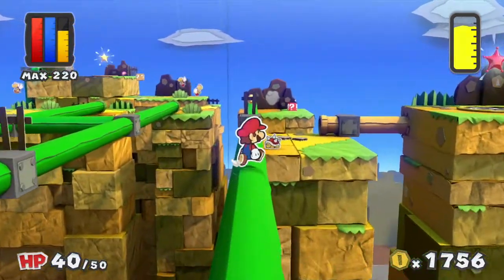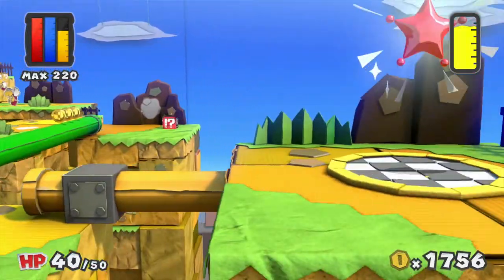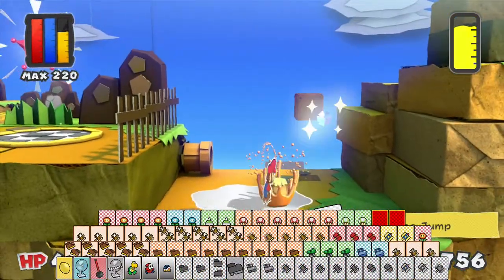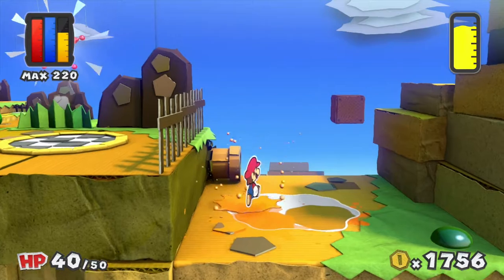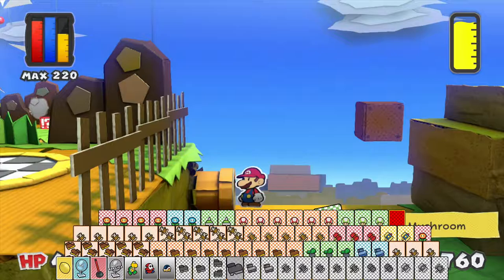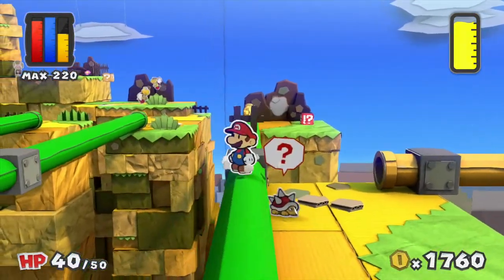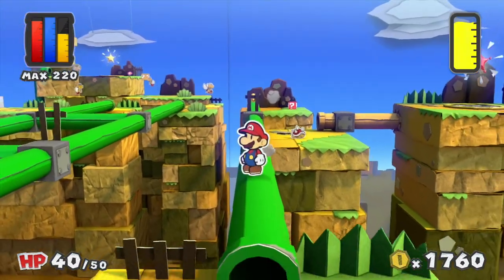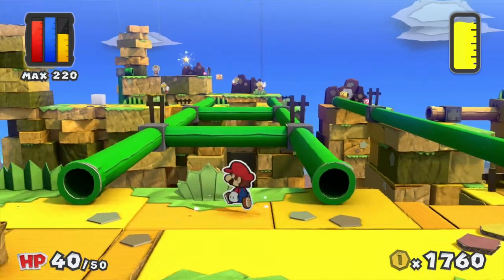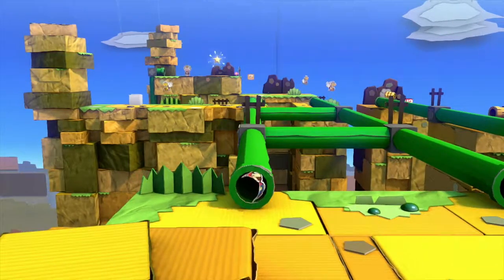I'm not going to grab the mini paint star here — I just want to head through this pipe because there's something interesting over here, namely a giant colourless spot and a colourless line jump. Colouring in this gives us a 1-up mushroom, which I'll probably use during boss battles or near the end of the game. Unfortunately you don't need to use them that often, though towards the end you'll use them more if you have a lot of cards that you don't colour in.